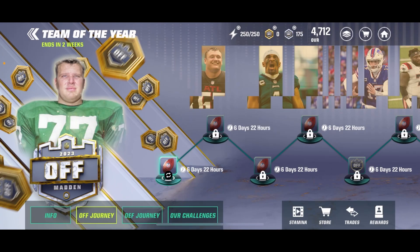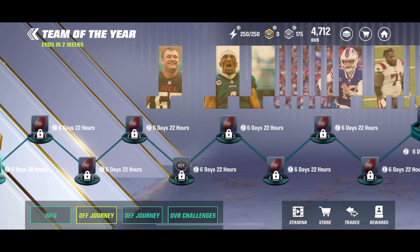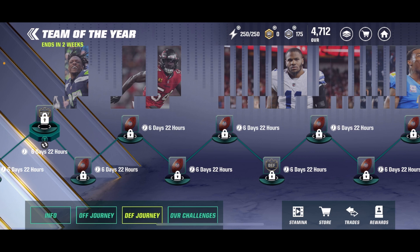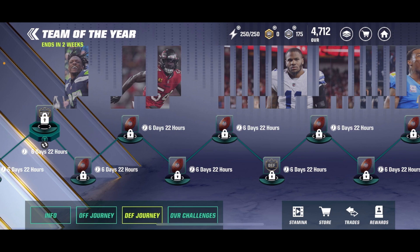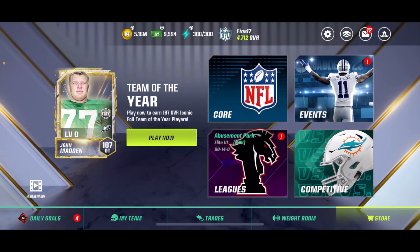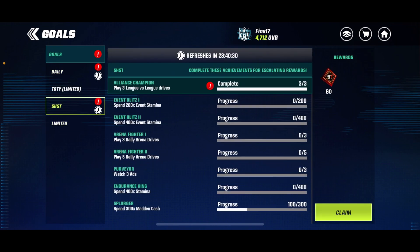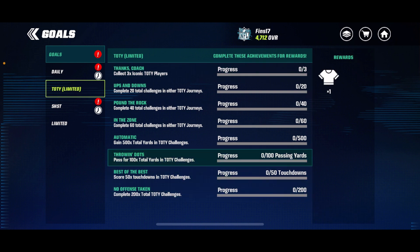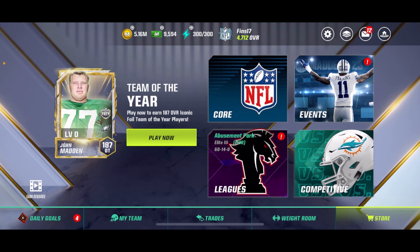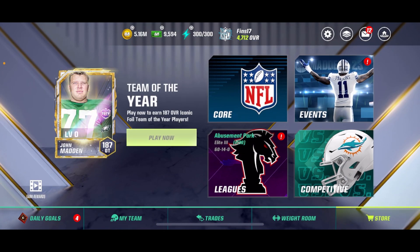It's a very simple promo — all you have to do is play through the journey, then auto through it when you're done. I'll post an official guide most likely on how to get three-plus iconics, doing the math for you guys. This is just a general overview to get you in the best position to get a player like John Madden — the free John Madden — who is a 173 overall offensive tackle, not bad at all. If you have any questions leave them in the comments down below. I'll have the full guide out very soon. Thank you guys so much for watching, see you in the next one.